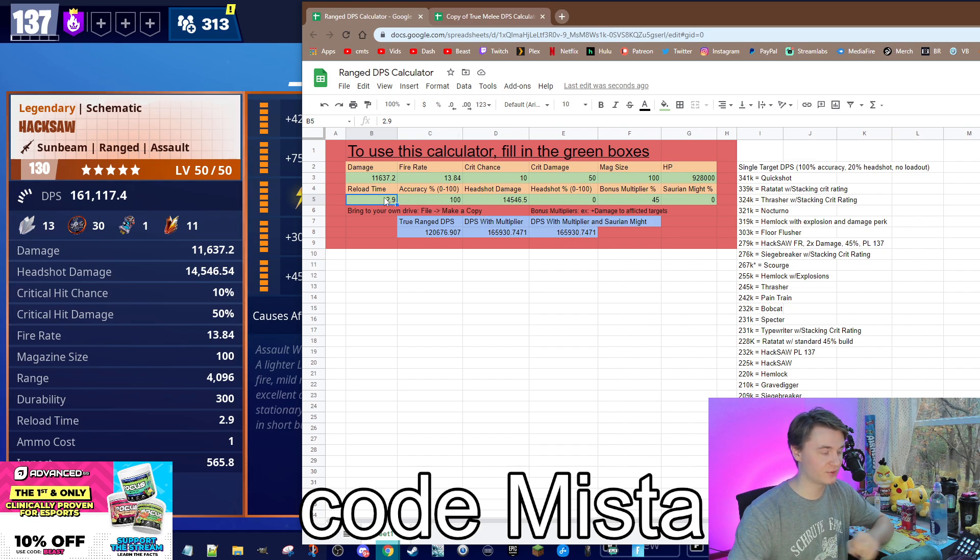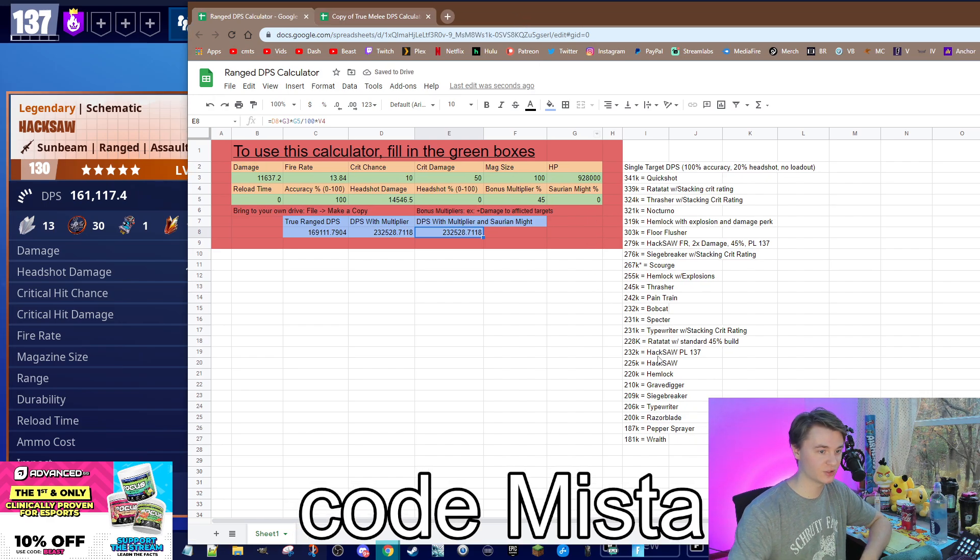If you take away the reload speed — make it zero just to remove it from the factoring here — my new Hacksaw damage is 232,000. What good those seven power levels did me? I've put pretty much all of my survivor superchargers into offense, and I've gotten 7,000 extra DPS with my Hacksaw. Not a big change, I know.